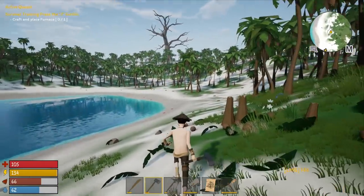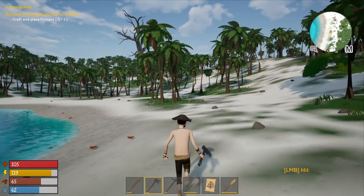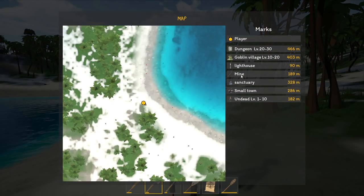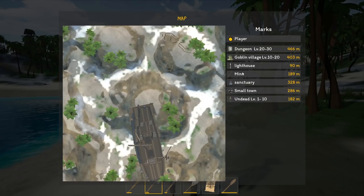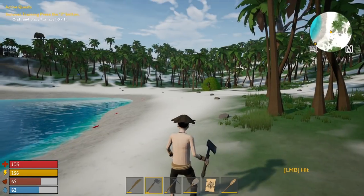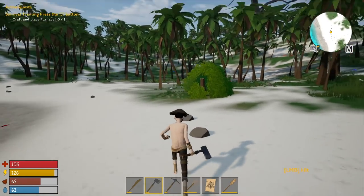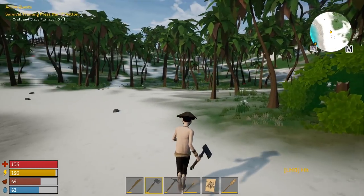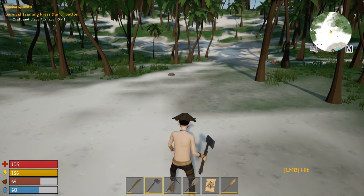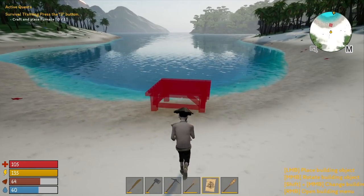I think this area is pretty dope — pretty flat. I'd prefer not to build over trees but I will if I have to. I like this spot because it's kind of close to the mine and also close to sanctuary, I think. Mainly it's flat, so this is where I'm going to build. I can't get rid of this bush unfortunately, and I don't know if trees will grow back through my building — that's just something we're going to have to find out.